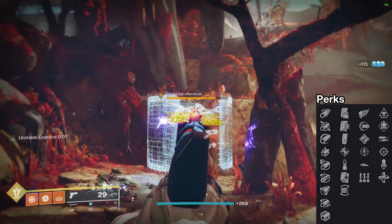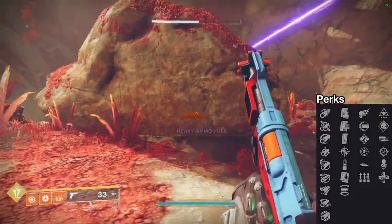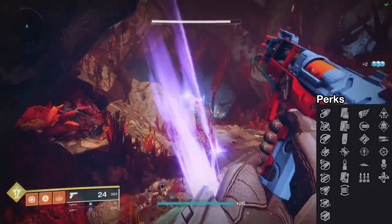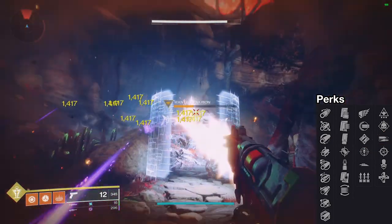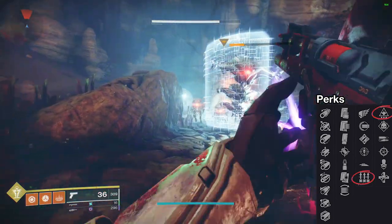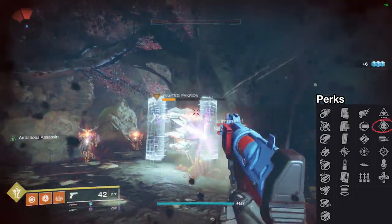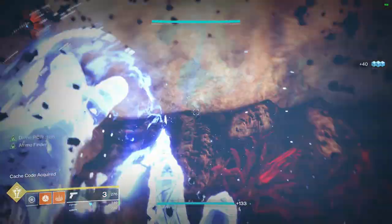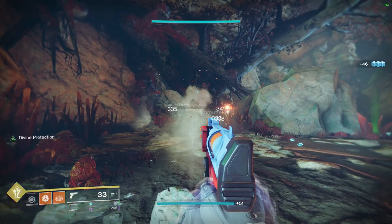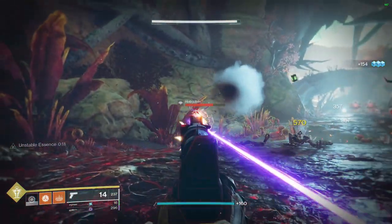For column 4, there are 3 perks I'd recommend: Wellspring, Demolitionist, and High Impact Reserves. The first combo is your traditional fast reload and increased damage roll — Threat Detector in column 3 and High Impact Reserves in column 4. The second is your increased stats roll — Surplus in column 3 and Wellspring in column 4. The final one is your Demo roll, which is just Demolitionist in column 4 with whatever you want in column 3. High Albedo is going to replace a lot of people's Last Hope, which expires at the end of Season 12. It won't match Last Hope in raw damage output, but it'll be a nice stepping stone while we wait for Bungie to add more sidearms or reissue Last Hope.